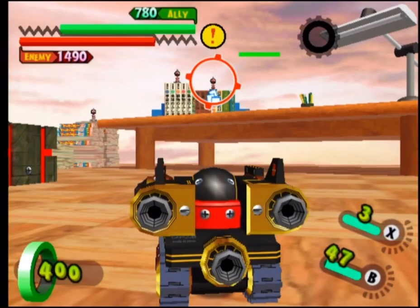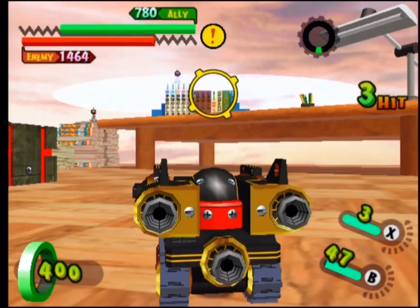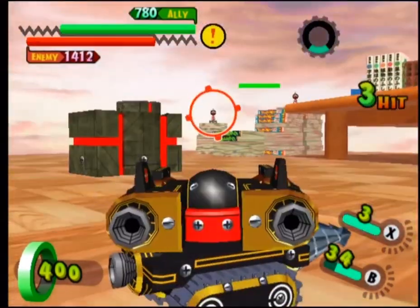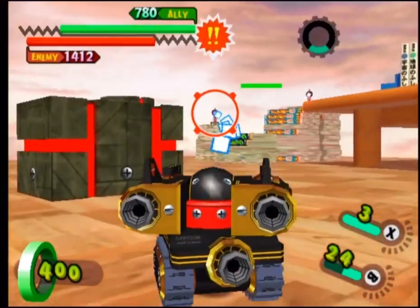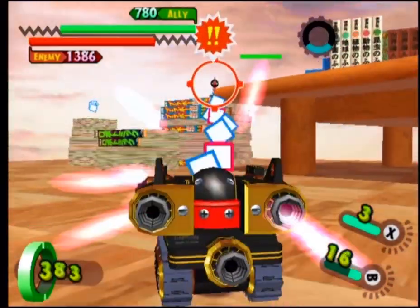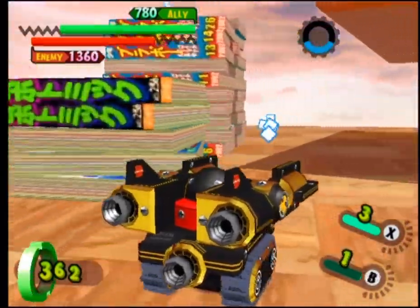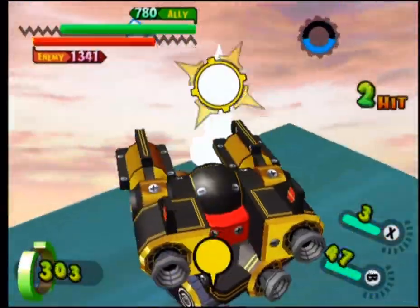His ranged B attack fires a variance of either 3 or 5 very quick shots from a front mounted Gatling gun. These individual shots do not travel very quickly, but they do an impressive amount of damage per shot, and you've got quite a large magazine at any one point. His melee attack is a drill dash.